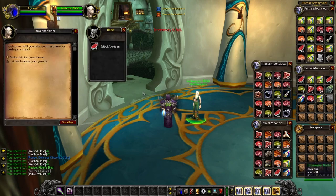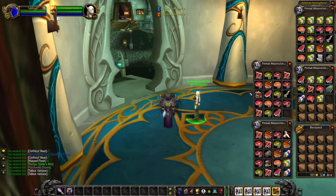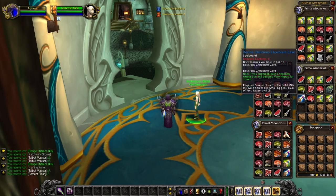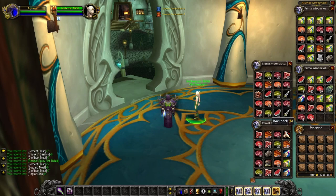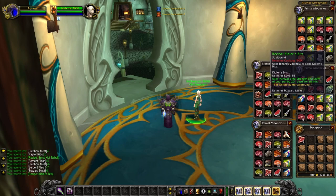My inventory is full so we need to sell some stuff. We still haven't gotten Captain Rumsey's Lager — that's the one recipe we're missing. One important thing about these recipes: they're soulbound. Since these are daily quests done once a day, you have to do them yourself. You cannot purchase these recipes from the auction house and they can't be traded. We are maxed out on Kibler's Bits.